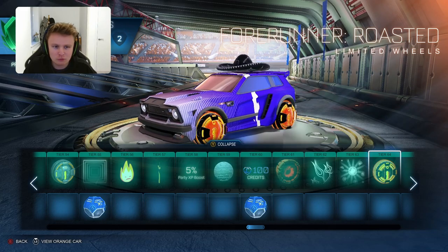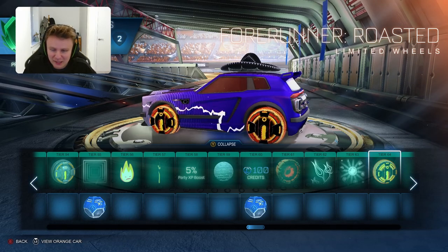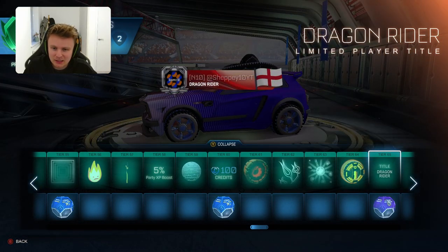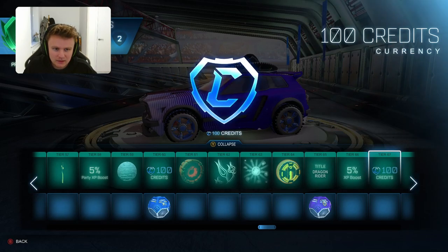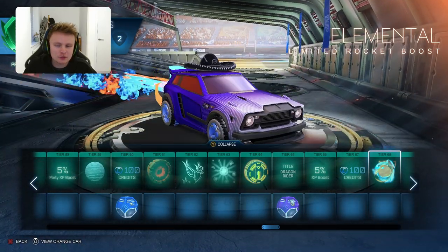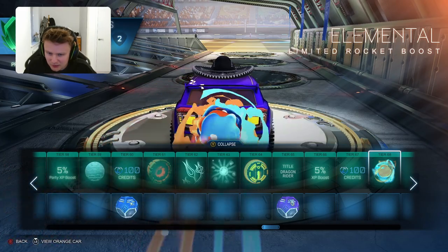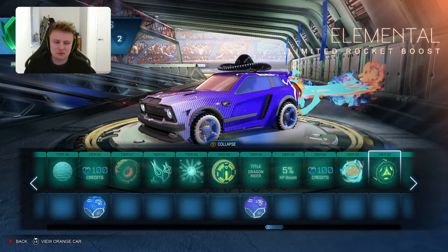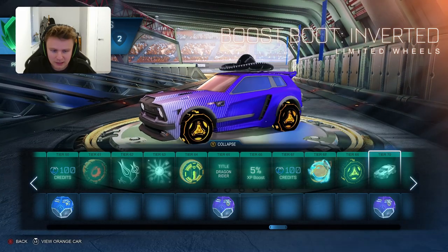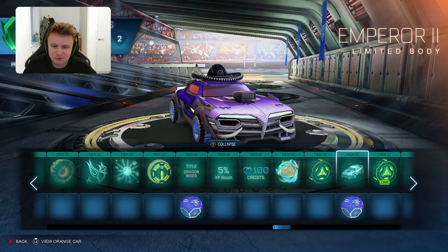Then you have the Forerunner Roasted Limited Wheels again - it's got a little bit of the flame sort of theme but not really that ice and fire themed. Then you have the Dragon Rider limited player title. And you have the Elemental Limited Rocket Boost - they could have done a lot better with some of these things. That one's quite cool at the back end but it looks a little bit too animated, the actual bit that it comes out from, quite a strange one. Then you have the Boost Boot Inverted Limited Wheels - quite cool. And the Emperor 2 limited body at tier 20, and then everything is painted from there.